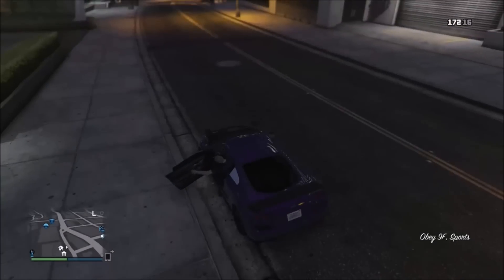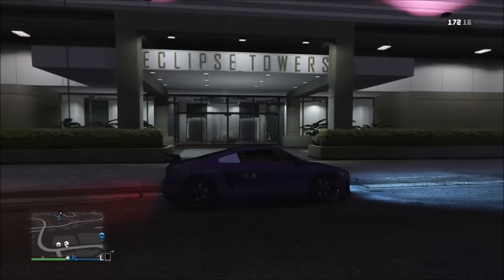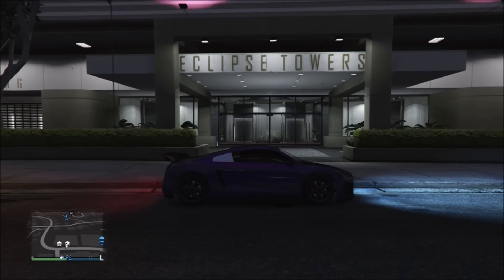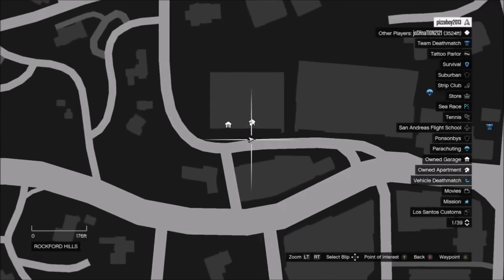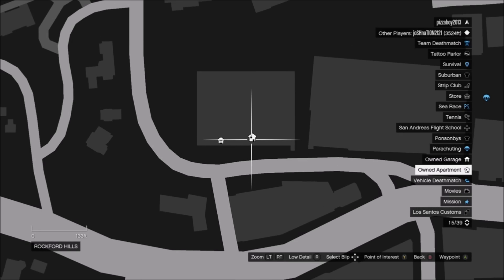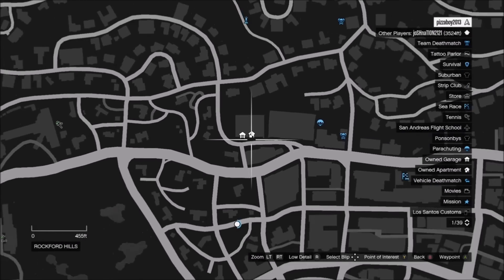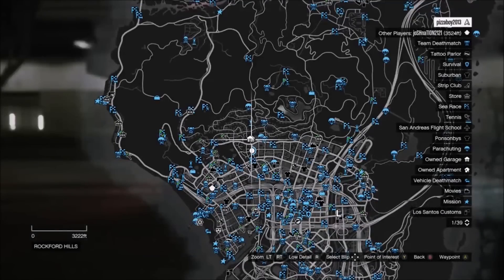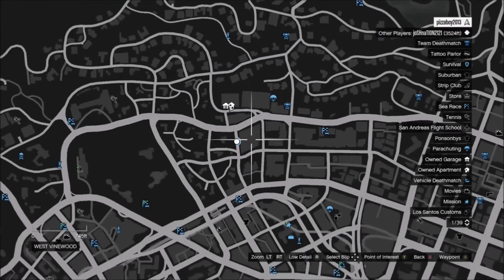Number one, what you're going to want to make sure you have is an apartment with a 10-car garage. My apartment is in the Eclipse Towers and I'll show you exactly where that is on the map right now. You do not have to buy the one that costs $500,000 — there are some in the $370,000 to $390,000 range if you want to go that route, which is what I decided to do for this glitch.